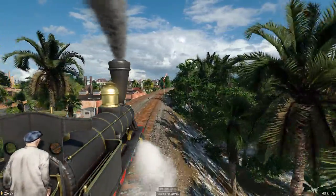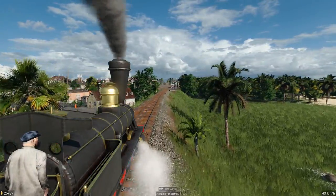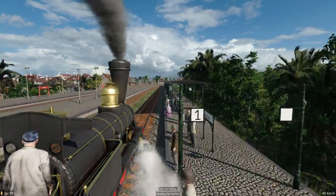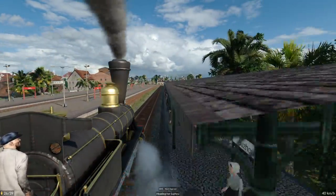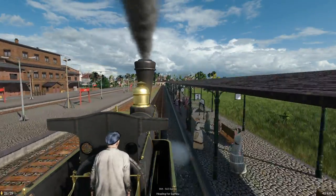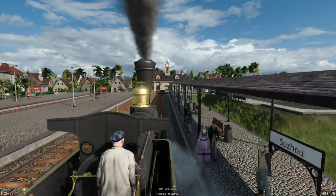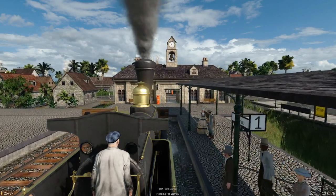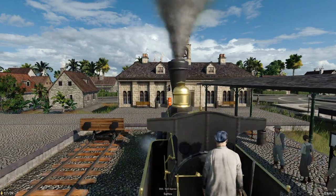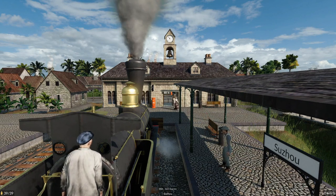So let's take a ride and see the scenery. This slope here is a little bit nasty — we need to do something about that. Here we come into the train station at Suzhou, and look at all those people waiting for us. That is insane. So many people waiting, and we'll only pick up 39 of them. But it is what it is.